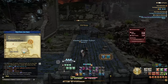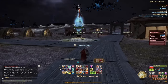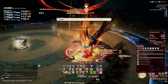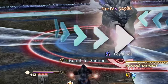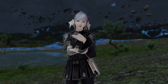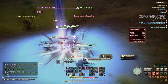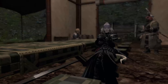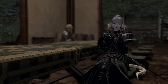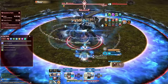Bozja as a whole content package consists of two large field instances — Bozjan Southern Front and Zadnor — and one alliance-style raid, Delubrum Reginae, which also has a savage version. Inside Bozja, you get actual job experience and poetics as long as you're job level 71 or above. When you enter Bozja, your item level is synced to 430 and you are as strong as you'll get — there is no traditional leveling of power available until the very endgame. Once you've achieved maximum rank, you can get a lot stronger and farming additional loot becomes much easier.